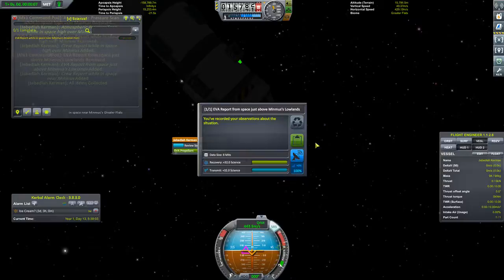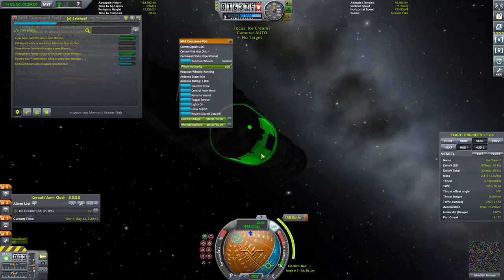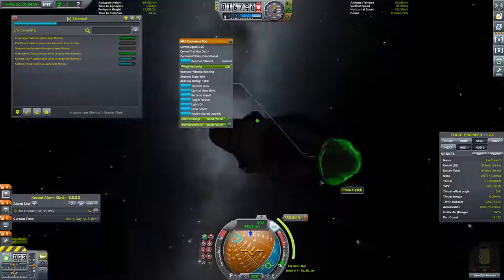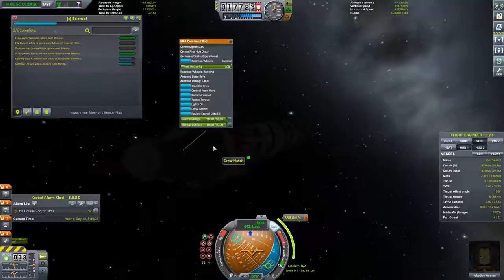EVA report. Keep. And let's store this all again. Board. Board anyways. It's not registering my EVA report there. And our temperature — our thermometer is where? Our thermometer is where?